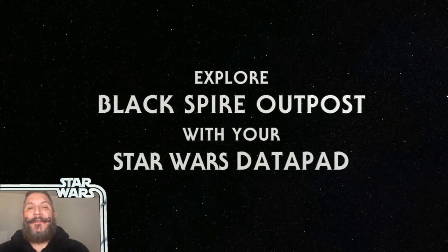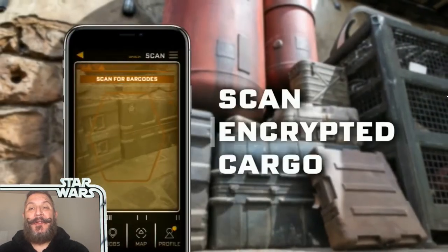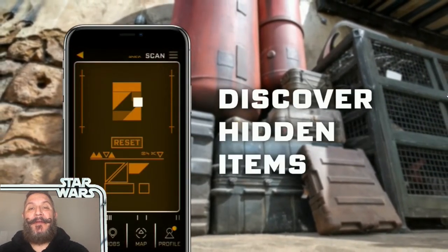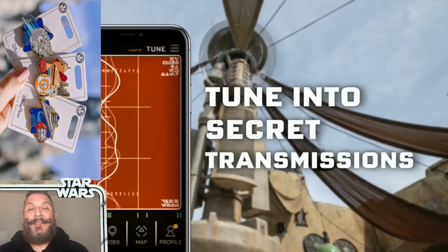While you are on Batuu, take advantage of the PhotoPass photographers that are scattered about. Inquire about the special techniques photos. When you get home, you can preview all of your photos — it's fun and free to preview. You can also ask them to take photos for you using your datapad. Speaking of datapads, expand your fun with the Disney Play app. Earn virtual credits from Hondo Ohnaka and use them to purchase in-game items like avatars and more. You can complete special achievements by riding Rise of the Resistance, Smugglers Run, and more. Doing so allows access to purchase exclusive Disney Play Galaxy's Edge pins.